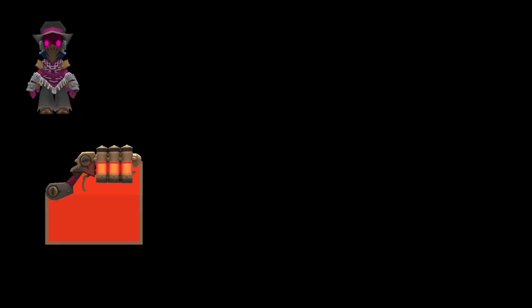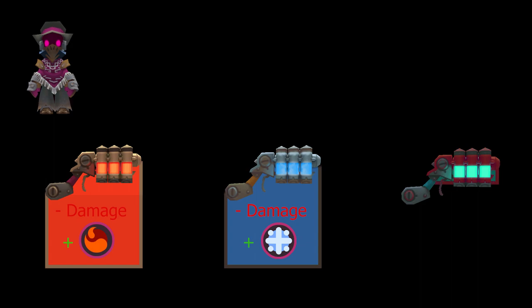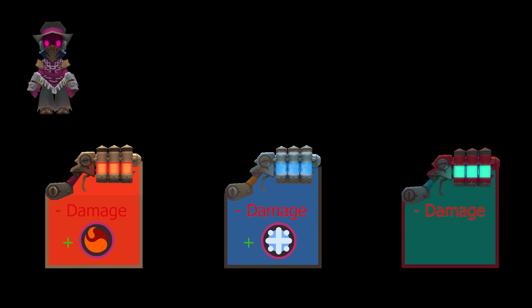When building Alchemers, there are three status-based options to choose from. The Magma Driver is the first Alchemer, trading damage for the fire status. The second is the Hail Driver, which trades its damage for the freeze status. The third Alchemer is the Storm Driver, trading damage for the shock status. These three Alchemers all deal elemental damage and are the only guns in the family able to afflict enemies with status effects.